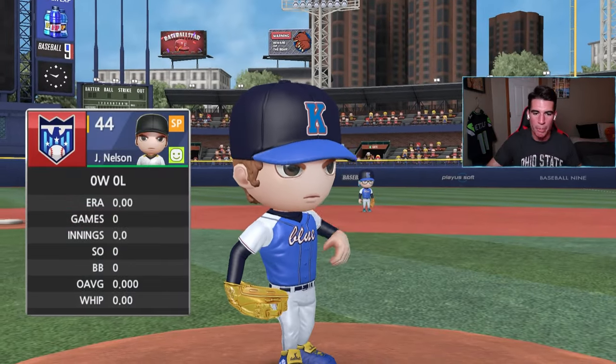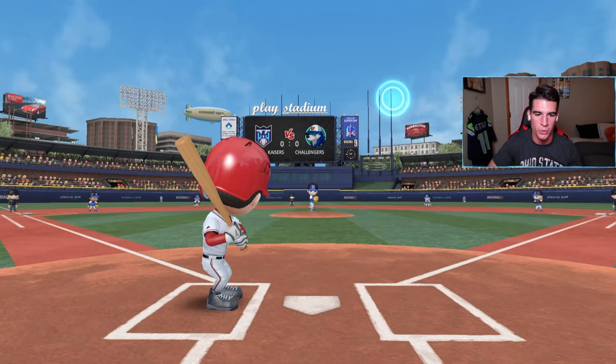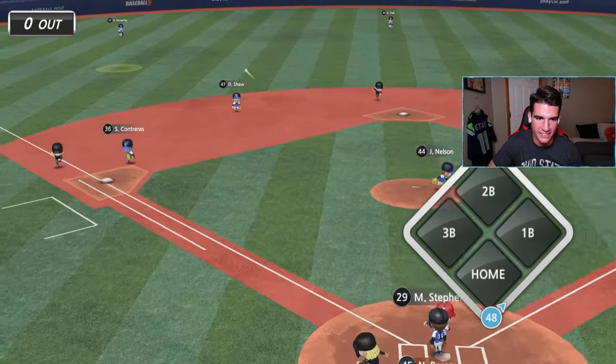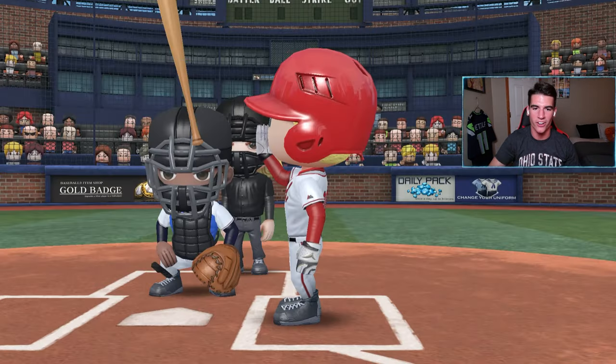Bottom of the first — now we're batting. First time batting in an actual game. We're up with our center fielder Perez. Going with the contact swing. I don't know what the meta is — contact swing, power swing, or does it depend on the situation? Nice little line drive hit on our first pitch in Baseball 9! That's a good start. I already like this game.